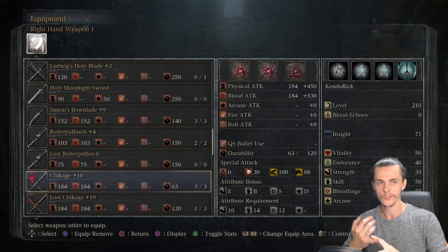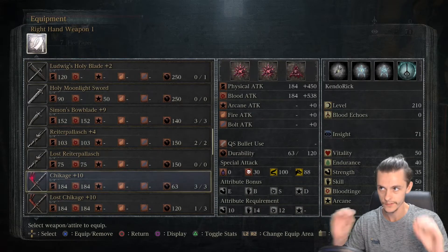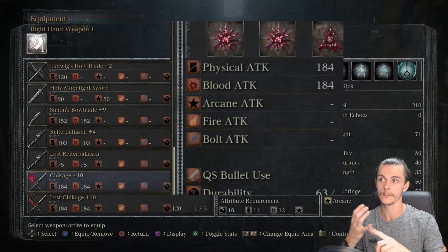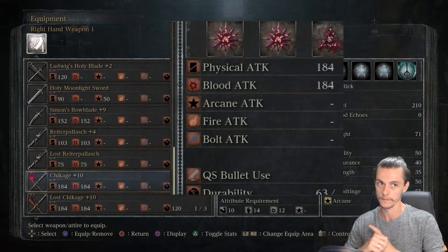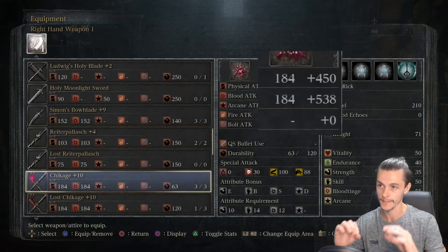Let's talk weapons — stats, upgrades and scaling. First up, stats. You can see in the center of the screen here we have the physical attack, blood attack, arcane, fire and bolt. This number here, the 184 next to it, is the base damage for the weapon.